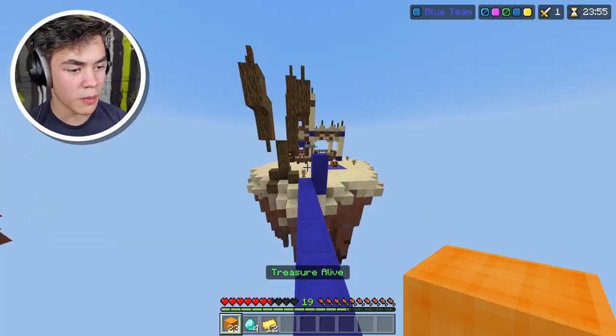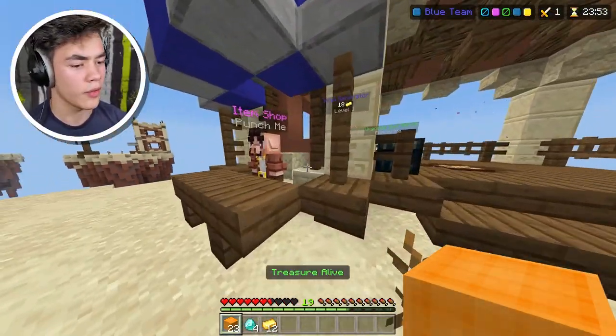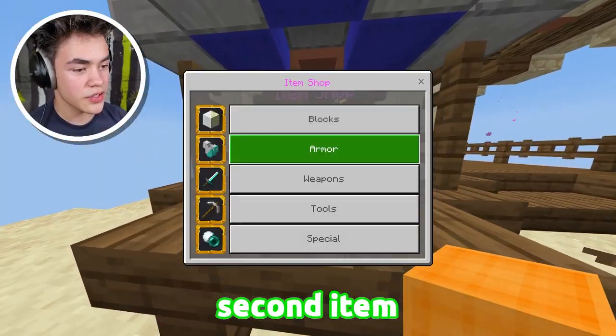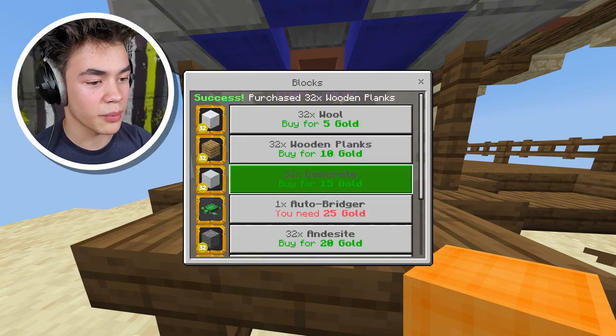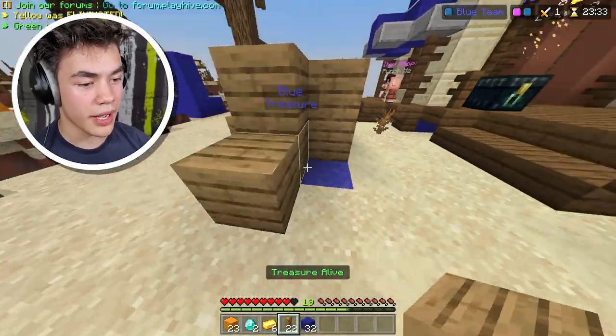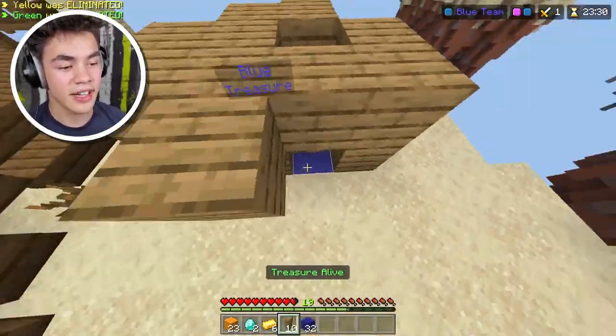We should probably come up with some sort of strategy to just camp all the gens, because if we're gonna buy all the items, we need to upgrade more stuff. Let's buy our second item of the game: wooden planks. And we can actually buy concrete as well. Now that I think about it, I should probably buy armor because I don't want to get accidentally rushed.